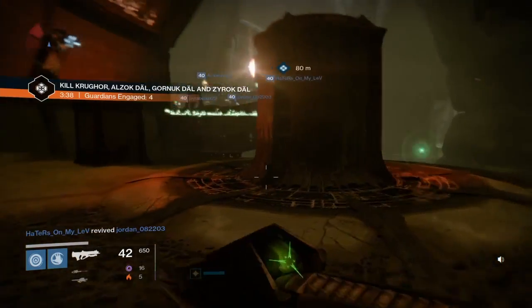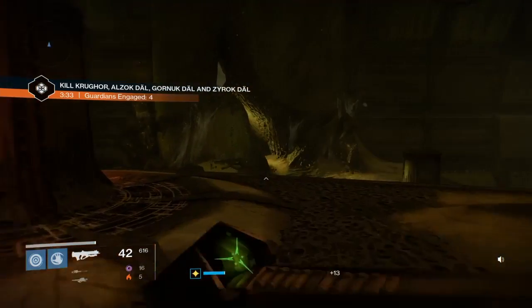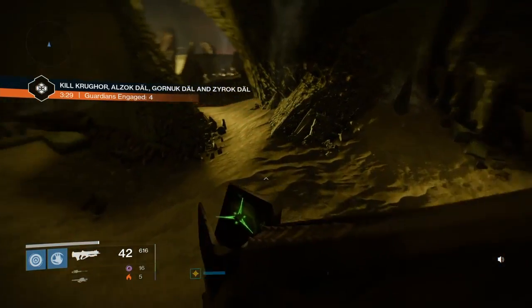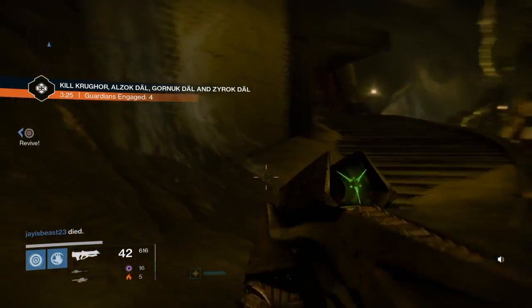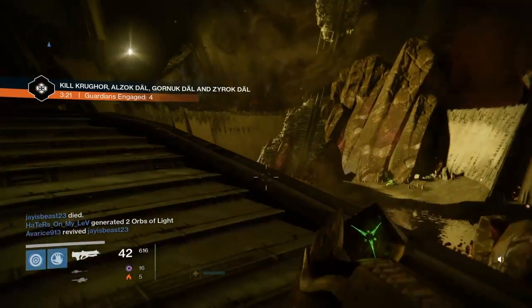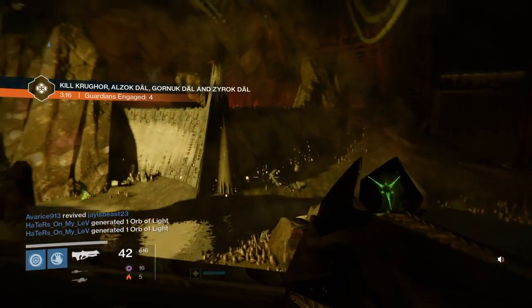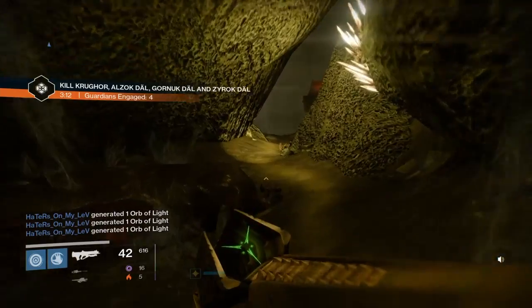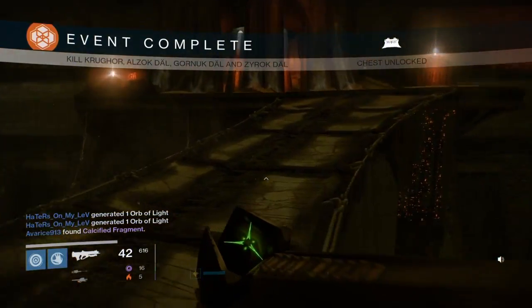This is the next spot, right close to the Court of Oryx. You're going to go in this little hole right here, and there's going to be one more wizard right up top. There's going to be two ads as well, so make sure you kill those two ads that spawn with the wizard. Just keep calm, keep it clean, repeat, and go back and forth.